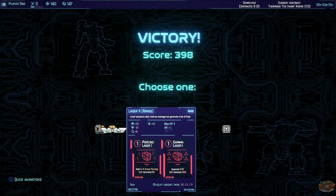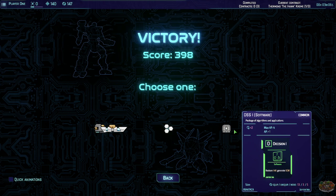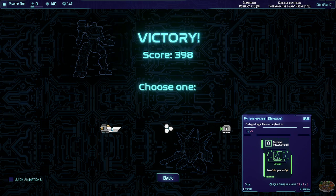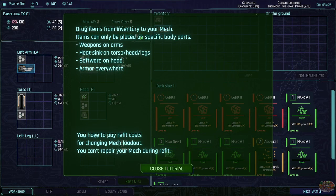Choose one: laser two — laser weapons deal minimum damage but generate a lot of heat; light armor — additional protection; or DSS1 package of algorithms and applications — restore 183, generate... oh yeah, let's do that. Draw three cards, generate five heat. Let's go with the laser weapon again — laser three. I like this mecha style. Drag items from inventory into your mech; items can only be placed on specific body parts — weapons on arms, heat sink on torso, heads, legs, software on head, armor everywhere. You pay refit costs for changing mech loadout and can't repair during refit.